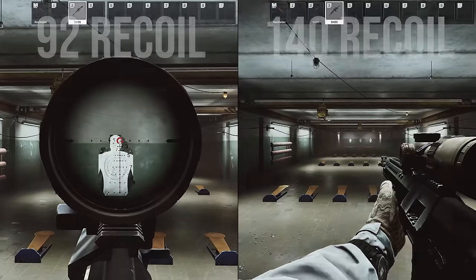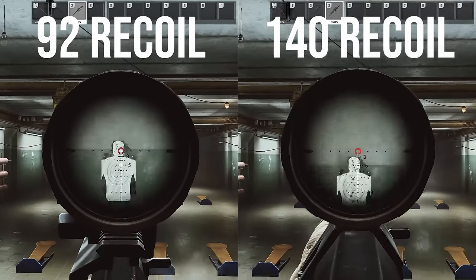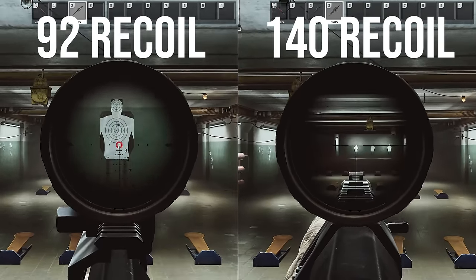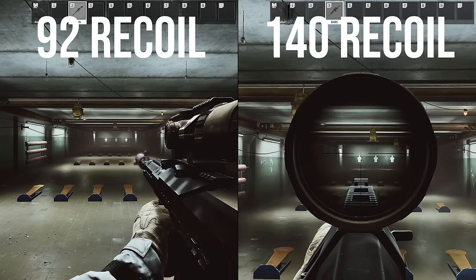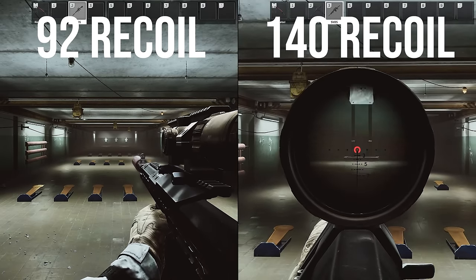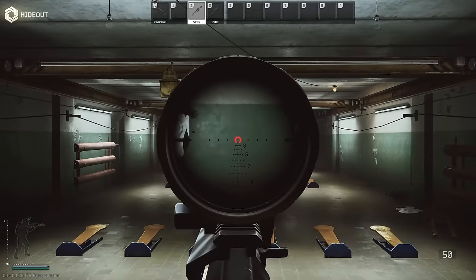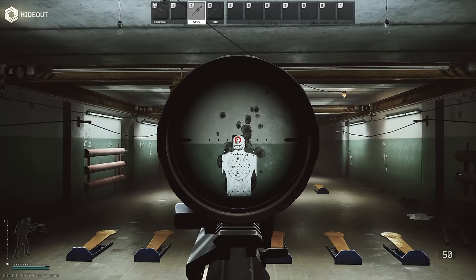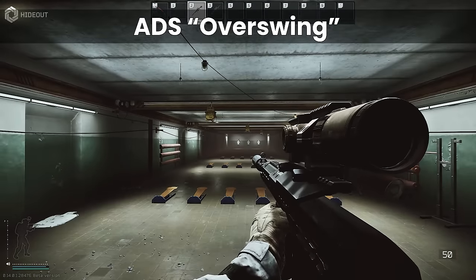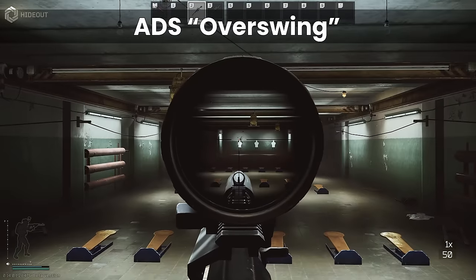One of the biggest problems with the SVD is that to improve the recoil by quite a bit, you need to add the suppressor. This has minus 22 ergonomics on it, and given the gun's low ergo already, you can't do enough to counteract it, meaning that you will end up with at least some of the downsides that come with low ergo and high weight. One of these in particular is a concept that I refer to as ADS overswing, and this happens when you have a combination of primarily high weight, but also low ergonomics plays a part too.